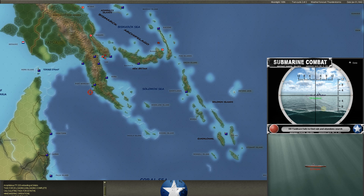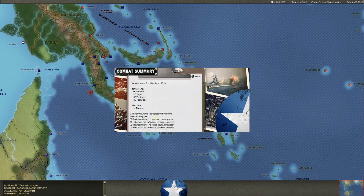Un-frickin'-believable. It's the Thresher. His crew is doing incredible work out here and they're being let down by the politicians in Washington who gave us a defective torpedo. We got six torpedoes off at this battleship as well. Man, oh man.